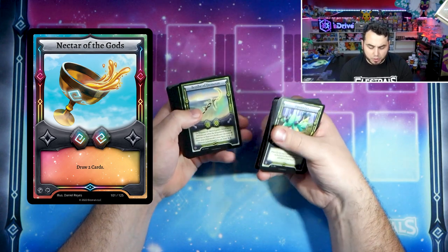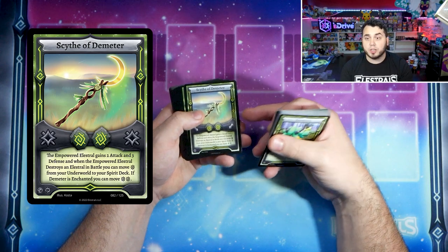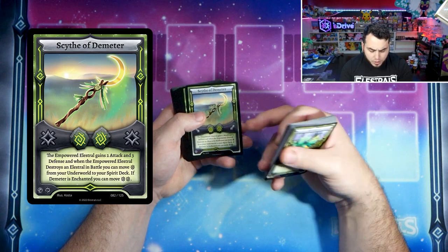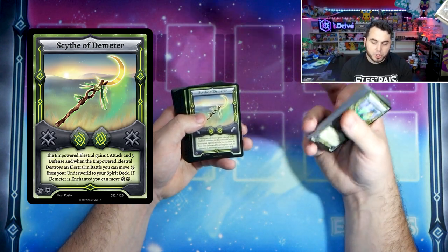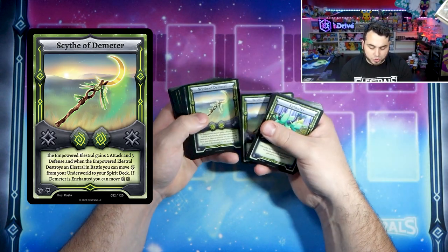Moving to the runes, we've got Nectar of the Gods for draw power. Scythe to Demeter is very good, giving you two attack and three defense — one of the few artifacts that actually boosts your defense as well. If you destroy an Elestral in battle, you get to replenish your spirit deck from your underworld. So very strong.